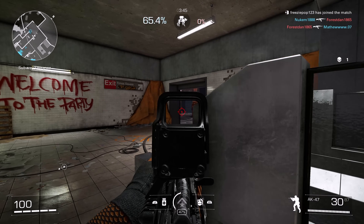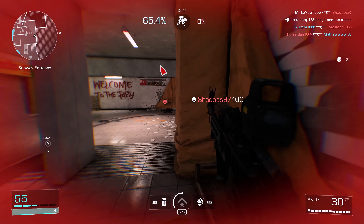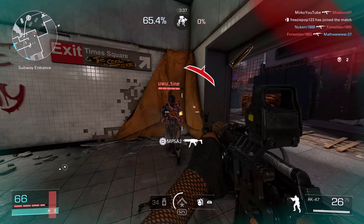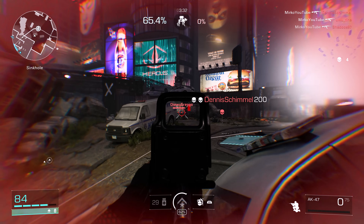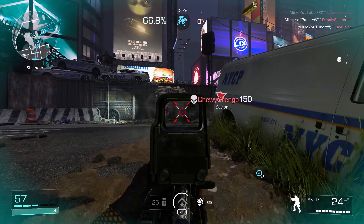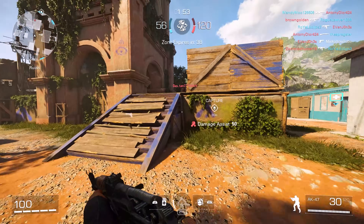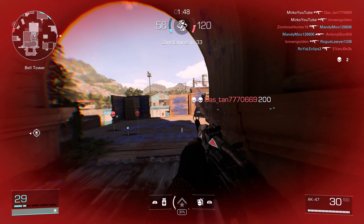When I started playing XDefiant I felt like something was really off. When I played other FPS games it felt quite normal. I've been messing around with my settings for a few days and I noticed there's one particular setting which I tuned that made this game feel the same as other FPS games. Since then I've felt so confident jumping into gunfights — my aim and recoil control have been so good.